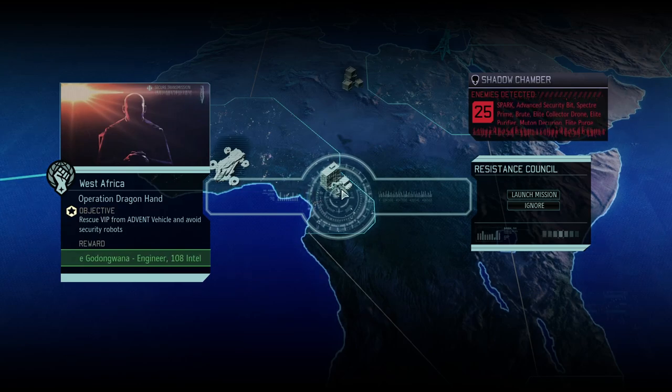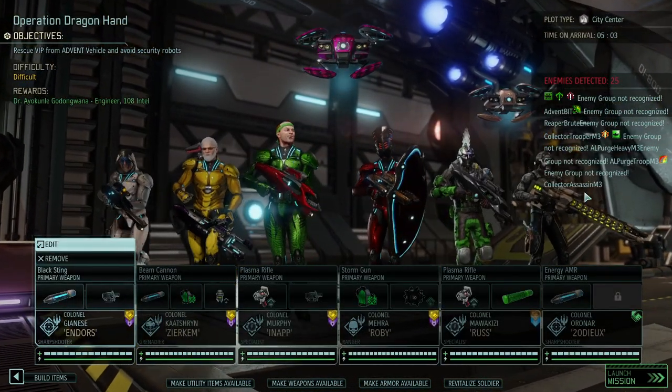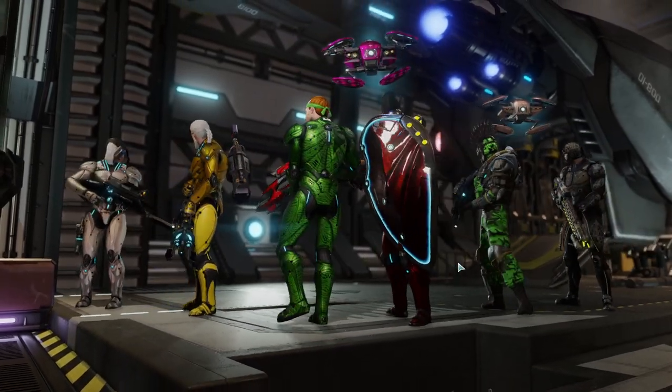Hello and welcome back to another episode of XCOM 2 War of the Chosen. My name is Saiken and today we're continuing the Royal Rumble campaign where I'm trying to beat the game on absolute impossible difficulty. It is time for Operation Dragon Hand where we are fighting to get a VIP and some Intel, but mostly for the fun of it because there are enemies here I want to get for better weaponage. Let's jump right into the mission.